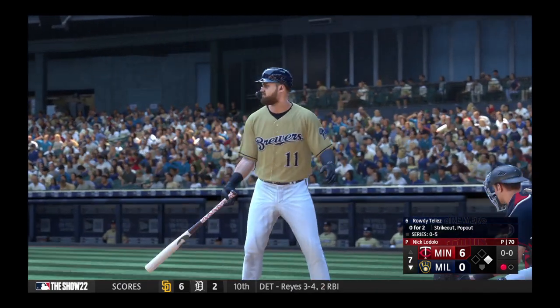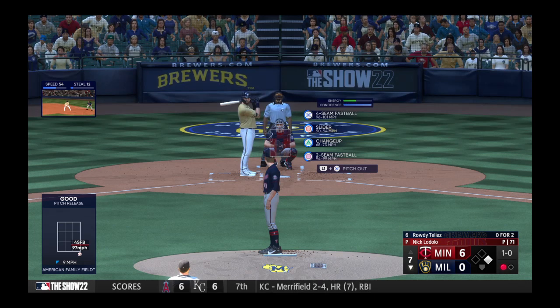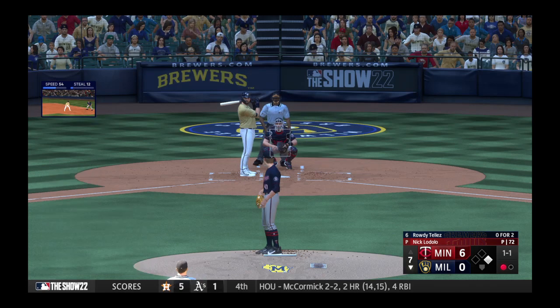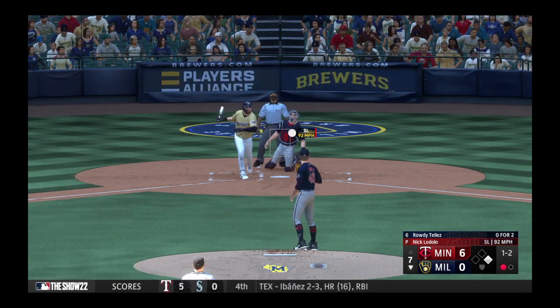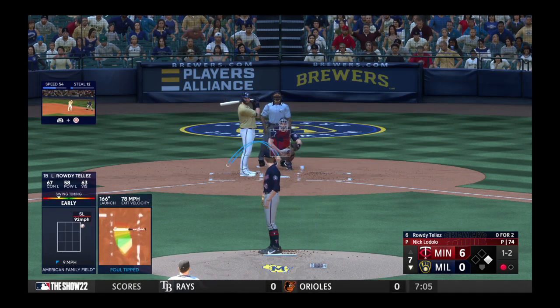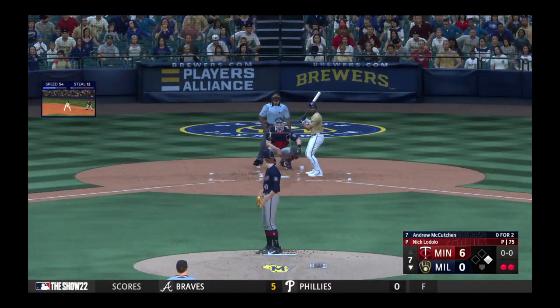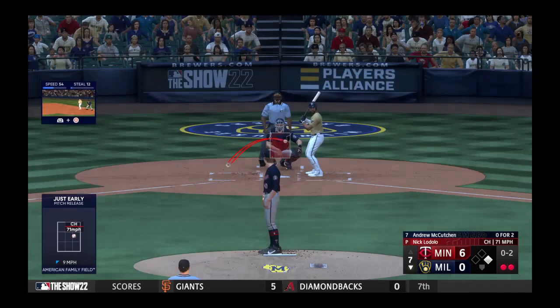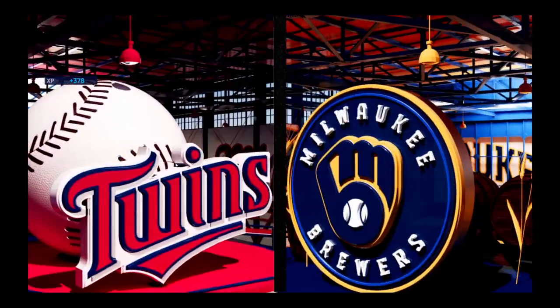Now batting, the first baseman Rowdy Tellez. First offering misses the mark. Swing and a miss — count is one-and-one. Just an outstanding job of spinning the baseball, moving it around, doing what he does. Renfro at first with one gone. Next offering is foul back. Swing and a miss — struck him out, and there are two down. Now it's Andrew McCutcheon — 0-for-2 with a pair of strikeouts. He swings and misses at the initial offering, and that's in for a strike.